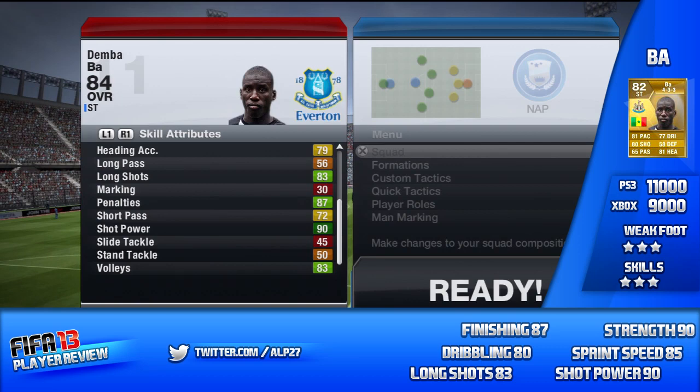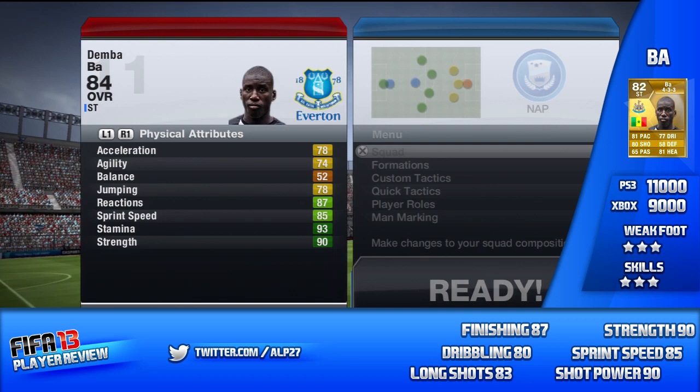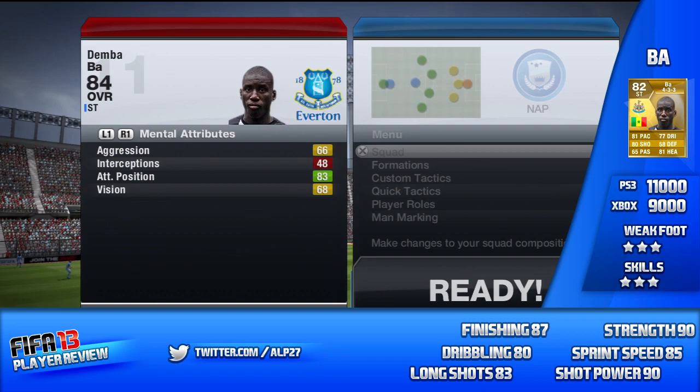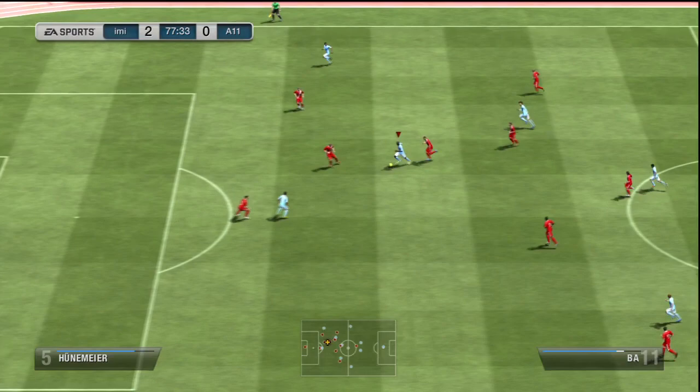Combine that with the 90 strength, sprint speed, shot power, finishing, dribbling, and long shots, and you get a real handful for defenders. Anyone that's a reasonably low-rated defender — I've been coming up against people that are like 76, 77, 78, a couple of 81s, 82s — they just cannot handle this guy at all. He muscles them off the ball, he controls play. He is a really, really good player.